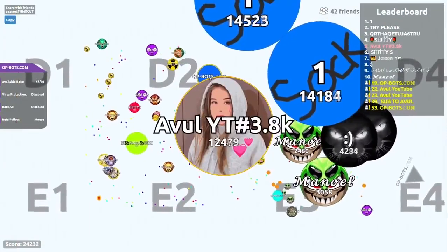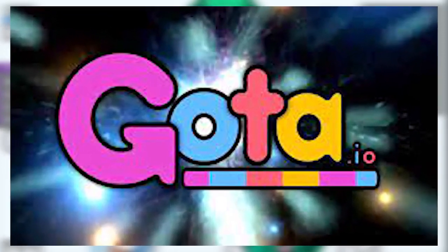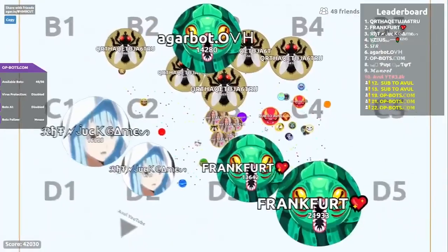Number 3, Goda.io. Goda is just like agar.io as you grow by eating cells and other players who are smaller. However, it may have a faster gameplay. Like the latter, you can also eject mass to dispel some portion of your own cell and split into smaller pieces.